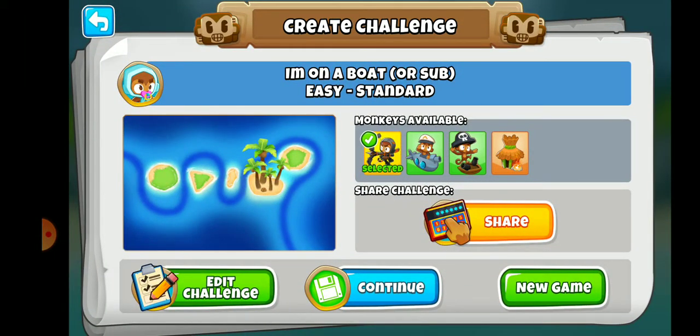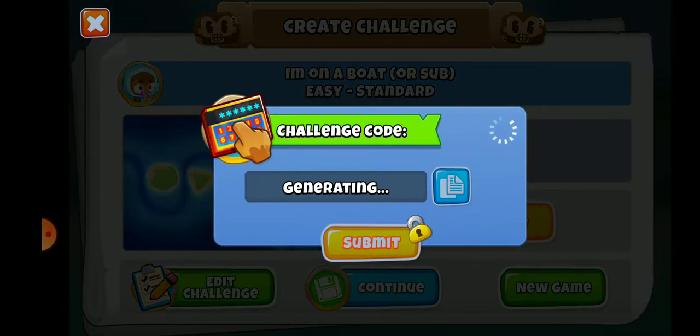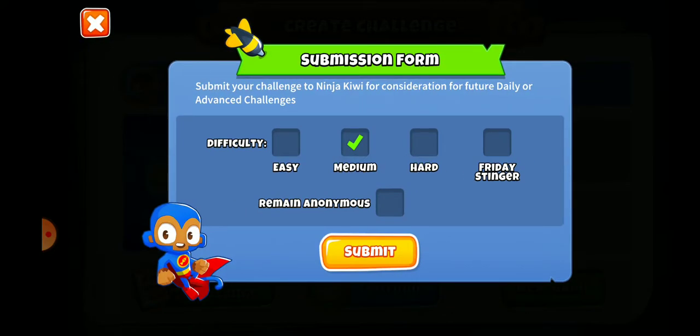Once you finish your map you just hit home and it returns you to the Create Challenge screen. If you want to share the map, push the share button and it generates a code for you. In this case the code is R-Z-Y-H-O-T-G, and I'm going to submit this as easy difficulty.